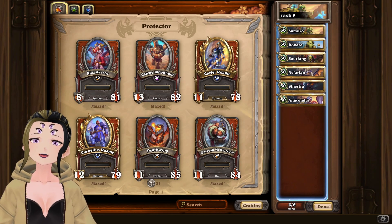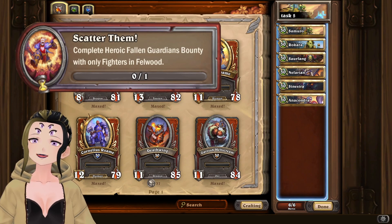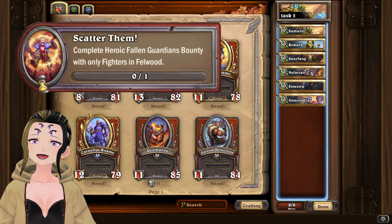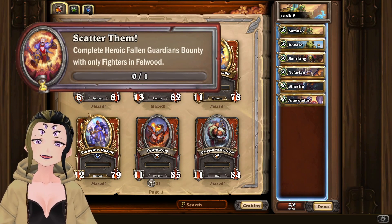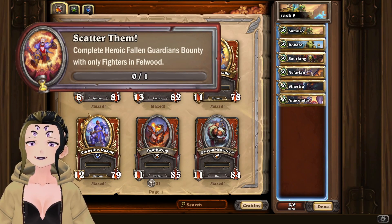The task in question is to complete the Fallen Guardian bounty with only fighters in Felwood on heroic difficulty. This is a really simple task to complete. The easiest way is by using Samuro, Rokara, and Surfing, but you only really need Samuro and Rokara — you can fill in with Lady and Achondra if you don't have Surfing to keep the other two mercenaries alive.